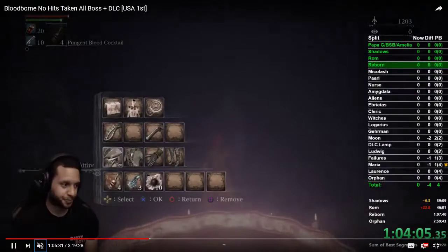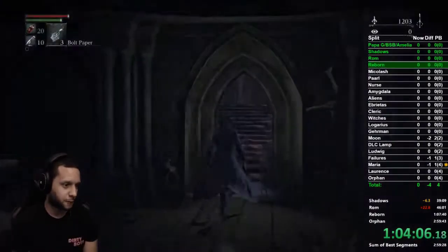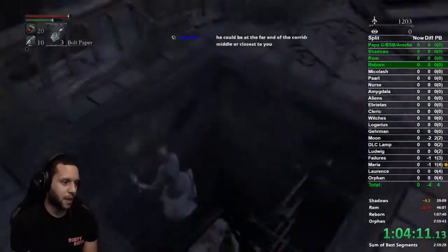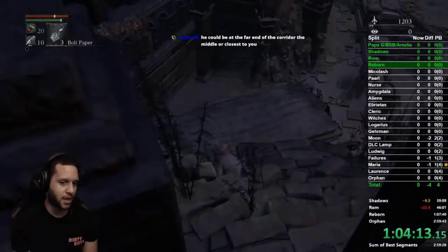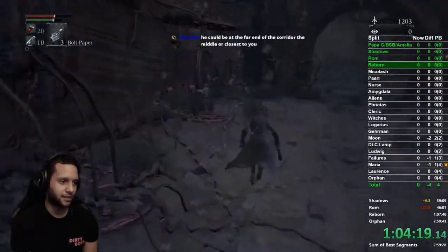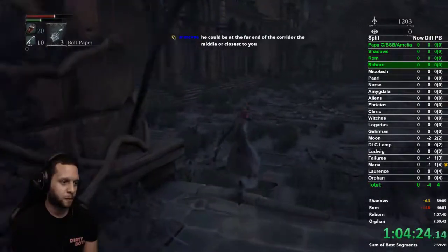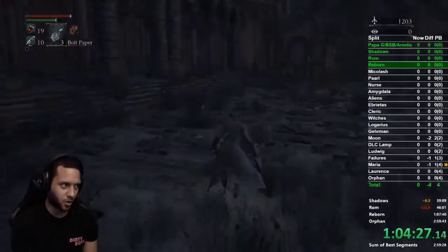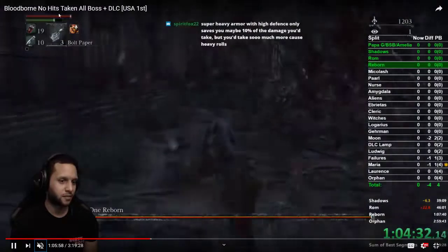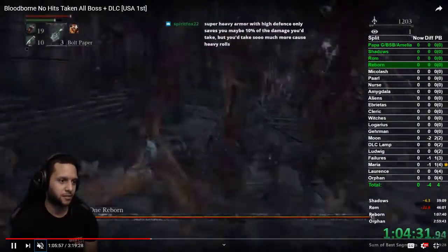Now instead of going left we go straight. Take off the cocktails — you don't need them for this fight. Run straight down, don't worry about those enemies, don't worry about anything. Drop down here — nothing is aggroed so you're good. A good rule of thumb is to go into the fight and go left just to make sure no enemies are there. Then heal to full — make sure you see that little symbol.